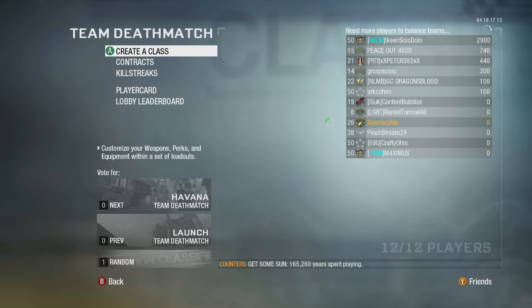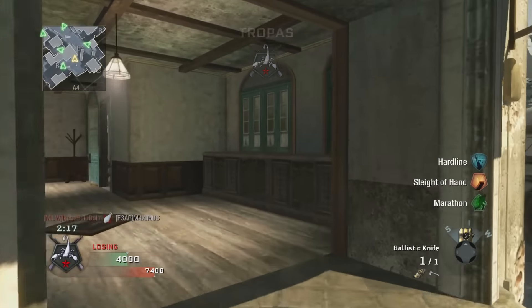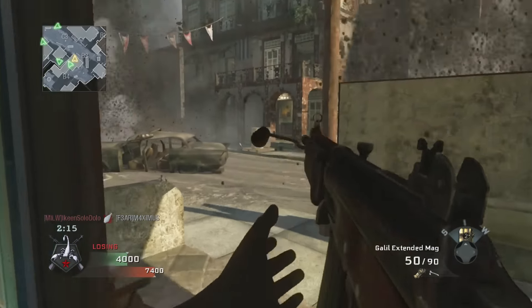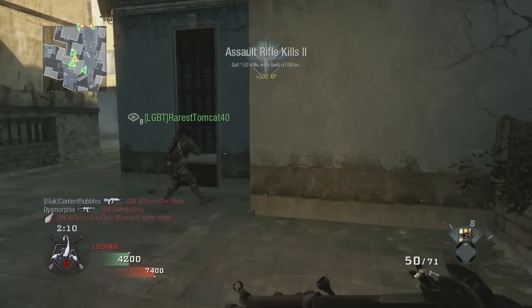Every time I prestiged, it was always the first thing I unlocked. So we got into a Havana game, which is a good map, so we're going to see what we can do here. Okay, we are getting destroyed. Alright, we'll pick up that easy kill though — I'll take it.